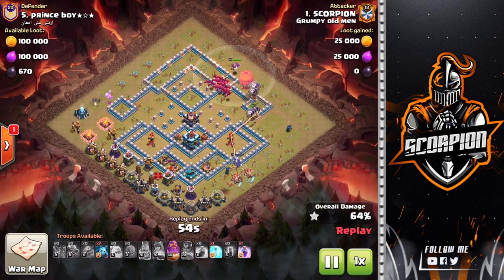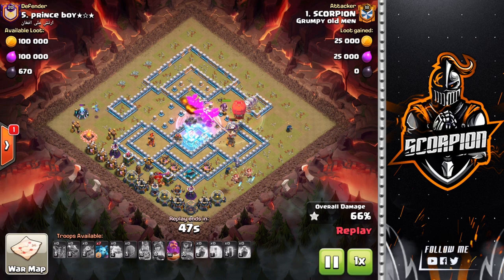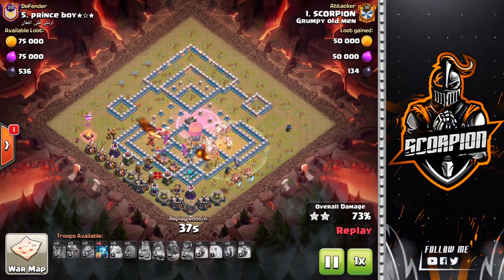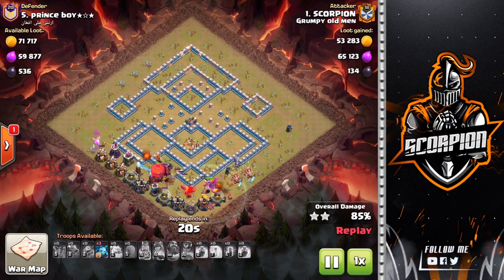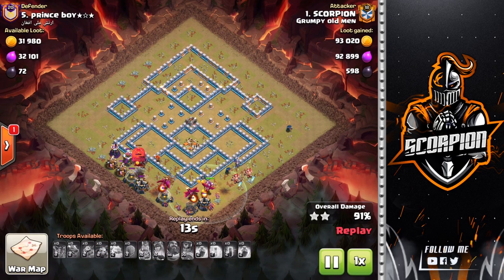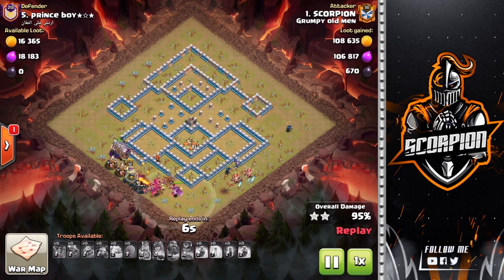Down goes the grand warden, and once I get close to the town hall I freeze up the sweeper and also the town hall — I'm at 65% already. When the clan castle goes down I drop a rage spell, time the grand warden tome perfectly, and everything splits nicely over to the single inferno and down to the scatter shot. I still got six minions in the bag for the initial funnel. Stone slammer is still up, balloons are still up, plenty of dragons. Minions go down just to help out — the stone slammer will pop over the last wizard tower, and this base is smashed.